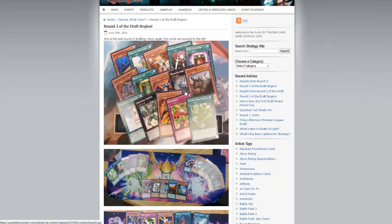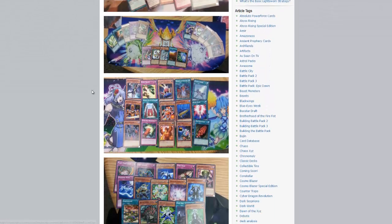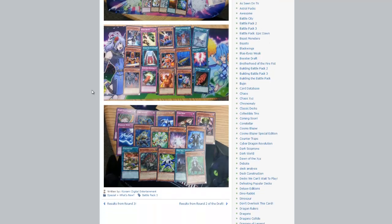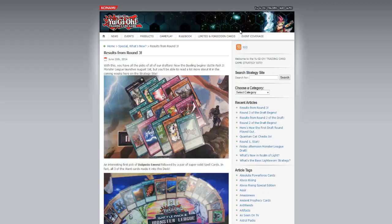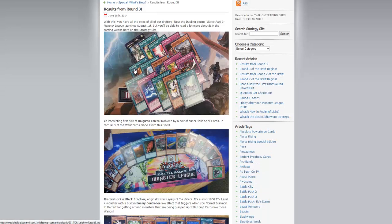Round 3 is where more notable stuff starts to happen. Dagusto Emerald gets a reprint, Diamond Dire Wolf as well, and that Emerald is looking astonishing.